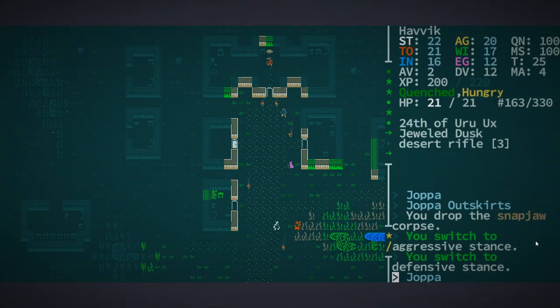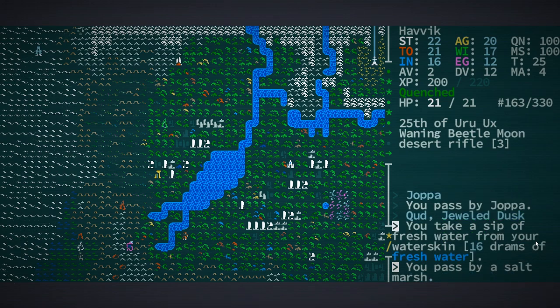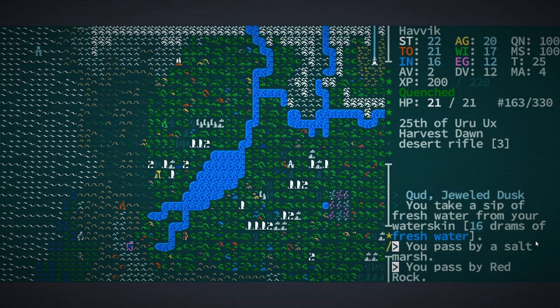With the corpse dropped, we can head out officially this time around, and we're going to be heading north. We only need to move two tiles. If you keep an eye on the right-hand side — we go up one tile — currently it is the 24th of Uru'aks of the Jeweled Dusk. Now it's the 25th of Uru'aks, the Waning Beetle Moon. One more, and we arrive.